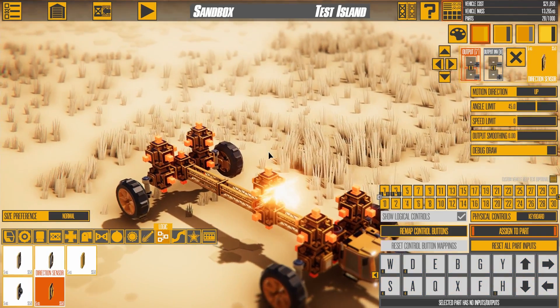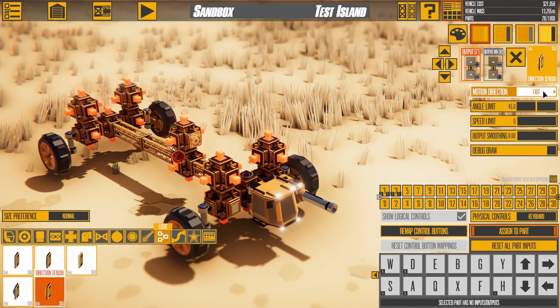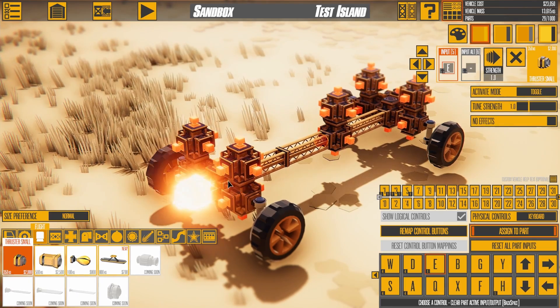We need to know how fast we're going, so let's add a direction sensor. Direction sensors can be used to measure speed. When you go above 100, we'll activate this thruster.